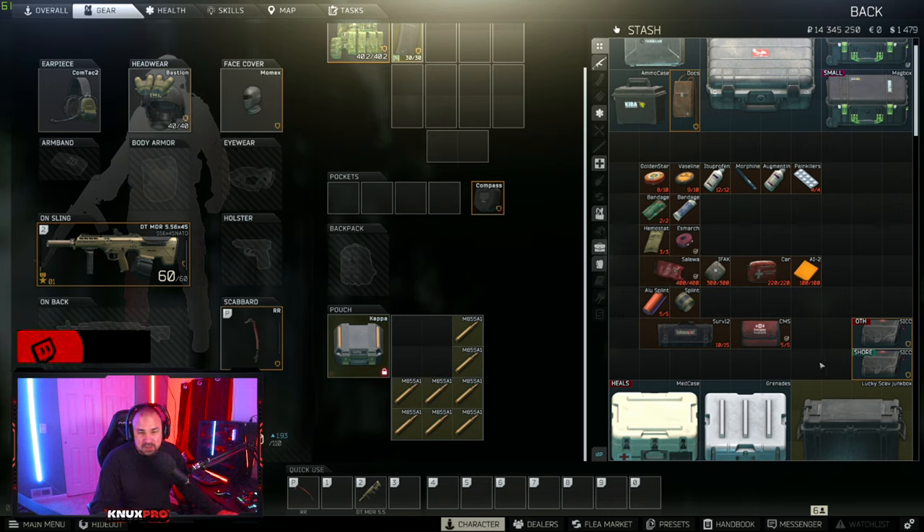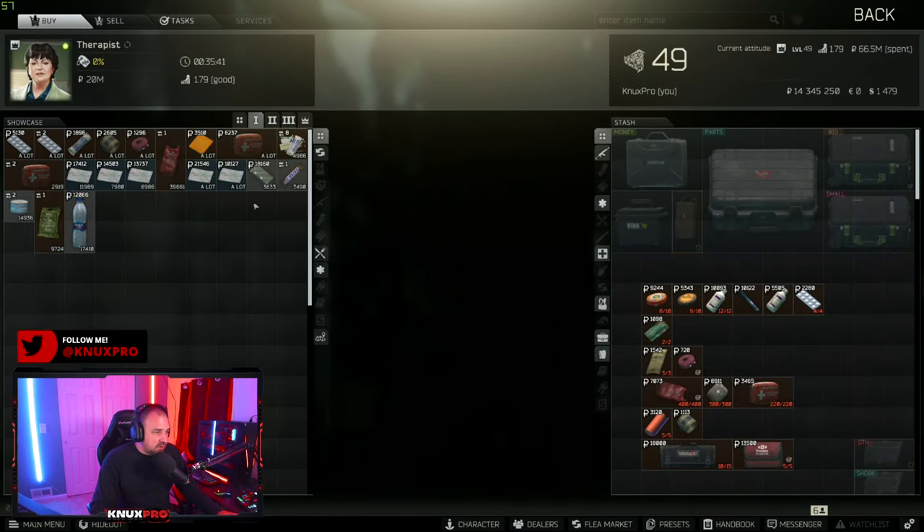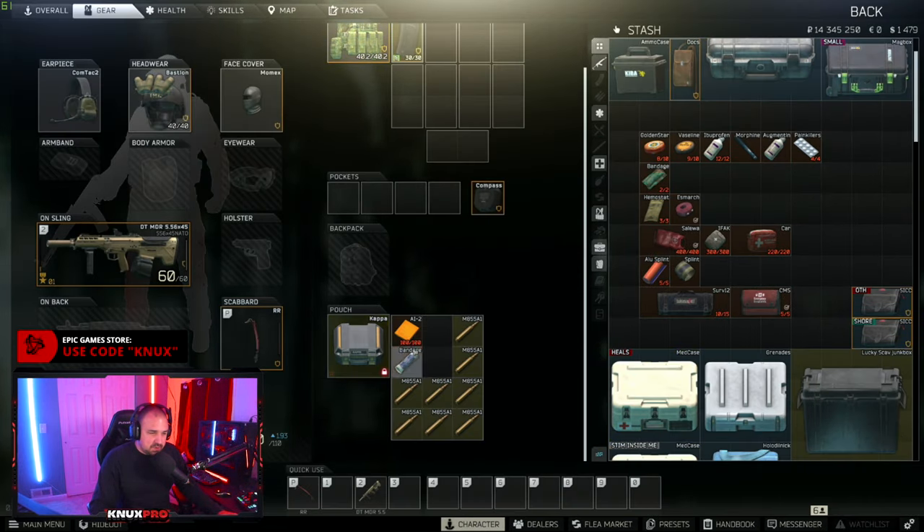On screen I have all the medical items you can use in the game — this isn't including stims, they're their own separate thing. So let's get into the recommended classes. If you are a level 1 through 10 player with an alpha container, let's go over HP and light bleeds first. When you first start the game you will have the AI-2 medkits which restore your HP, and the regular bandage which stops light bleeds.